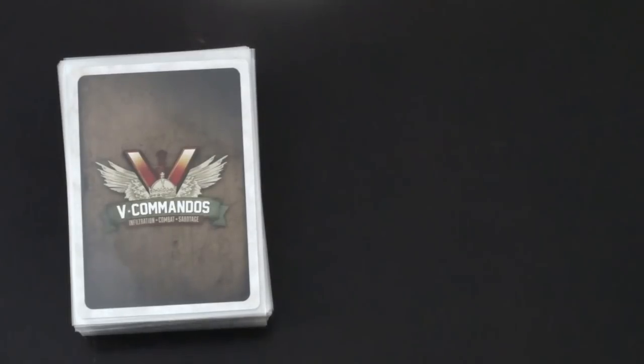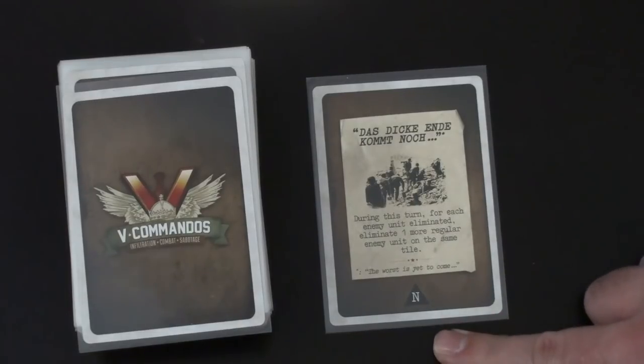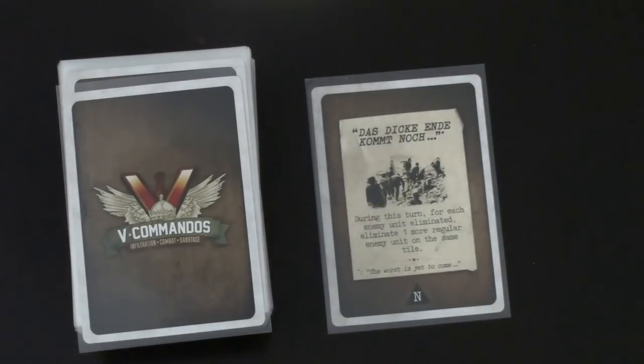Our first event card — I'm not going to read that title to avoid offending our German viewers. It says: during this turn, for each enemy unit eliminated, eliminate one more regular enemy unit on the same tile. So if you kill one guy, you get another kill for free. Also important is the indicator at the bottom: North with an arrow up. That means enemies, if we're all stealth, are going to be moving north. It's a nice way to plan your actions in advance.